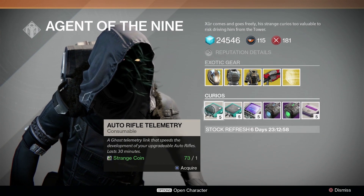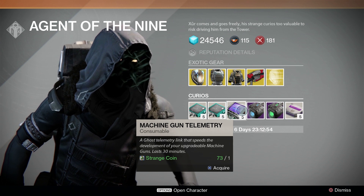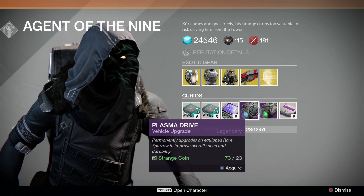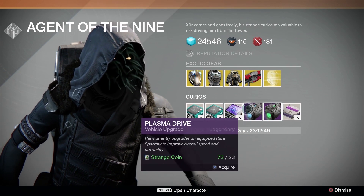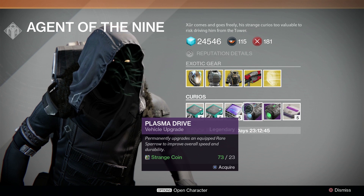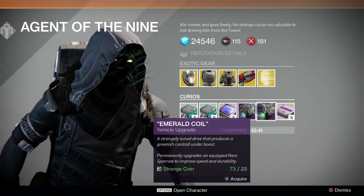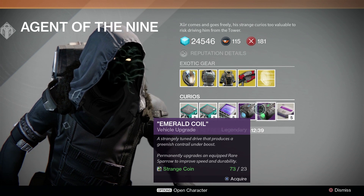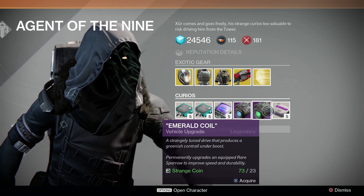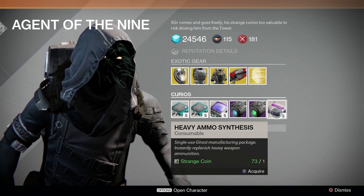So, telemetries: we got auto rifle, pulse rifle, machine gun. These level up your weapons a little bit faster if you have them equipped for 30 minutes. Then you got your plasma drive and your emerald coil. Plasma drive permanently upgrades a rare sparrow to improve overall speed and durability. The emerald coil does the same thing, except it gives you a green smoky trail behind the back of it. And as usual, heavy ammo synthesis for one strange coin will get you five synthesis.